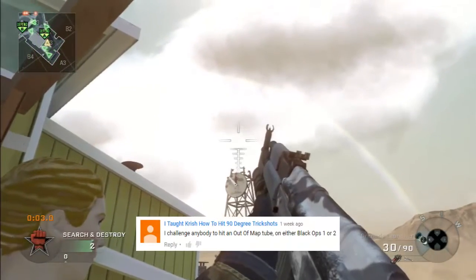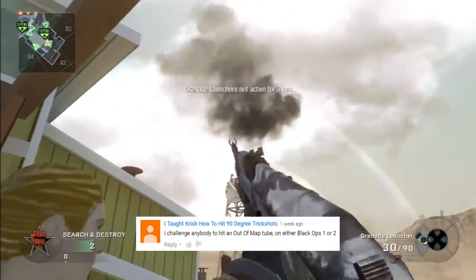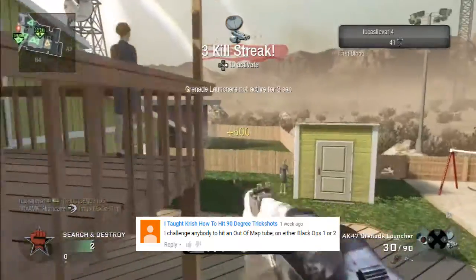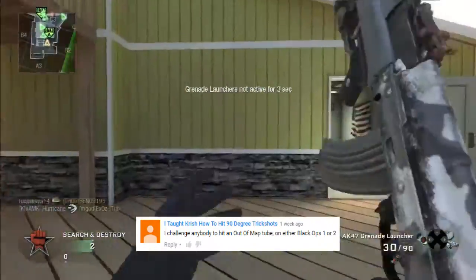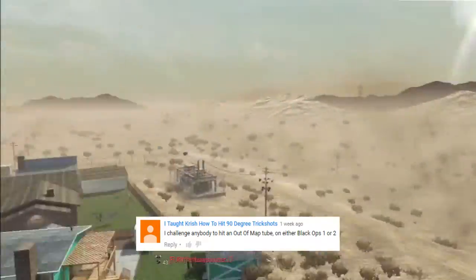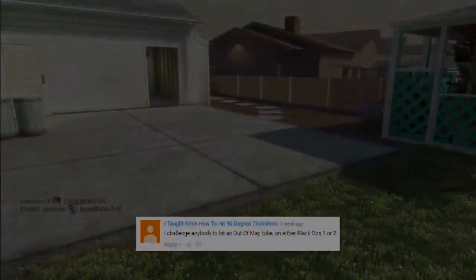I taught Chris how to hit 90 degree trick shots — he wants to see an out-of-map tube on either Black Ops 1 or 2. Hurricane will come in and complete this challenge on Newtown. In this clip, he fires it up against the clock tower, going into the enemy spawn and taking out the guy jumping around in the spawn. Really don't know what the hell he was doing.